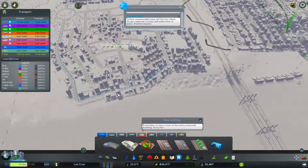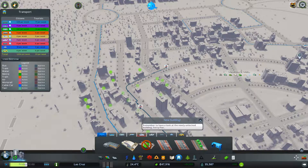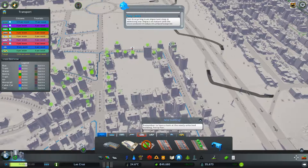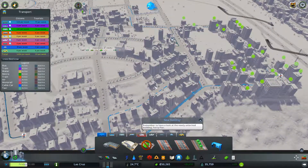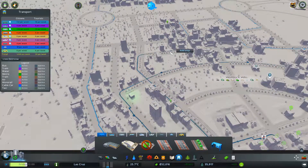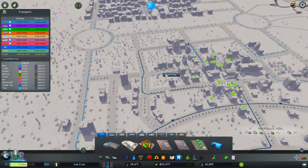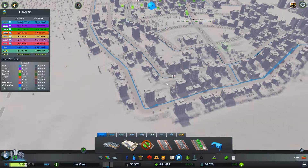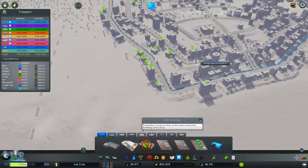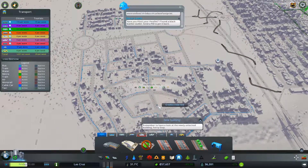We'll maybe start another line here which just kind of covers these areas, but also connects up to these ones so we can make sure we're picking up as many passengers as possible. Where did I start it — all the way over here? Okay, you can come back out this way. Complete the line there — so we should be covering most of those things, but you can also get on one of these outside bus lines to get onto here.